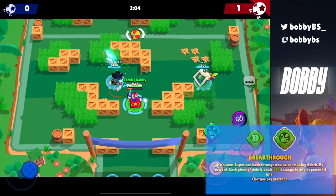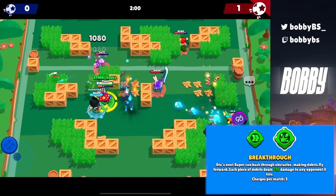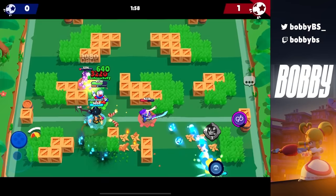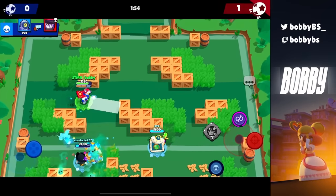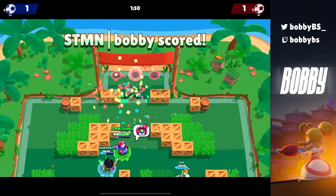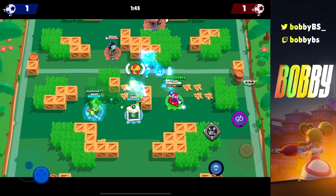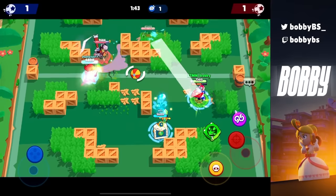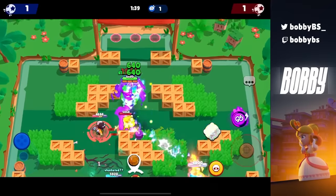Coming in at number 25 we have Stu's Breakthrough, and this is a pretty simple one. All it really does is break through the wall ahead of you as long as it's not unbreakable. This is very important because a lot of the time when you're playing Stu you're facing throwers or squishy brawlers that are just hiding behind walls. With Breakthrough you can just go through the walls, spam auto-aim, do a ton of damage, and make it nicer for your teammates when facing those throwers.